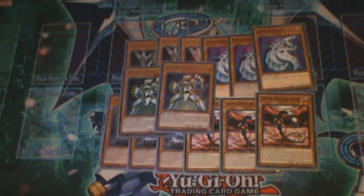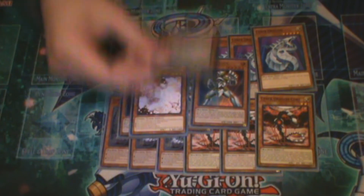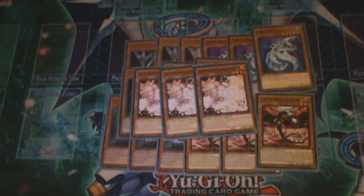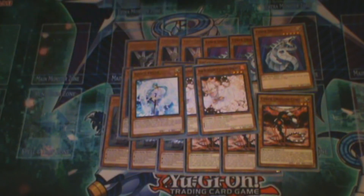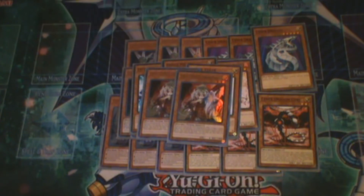We have three Galaxy Soldiers. I tried playing the monster in it too, I just didn't like it. So that's why we're playing three. I only played three Ash Blossom, three Effect Veiler, and two Ghost Ogre. So that's it for the hand trap lineup.